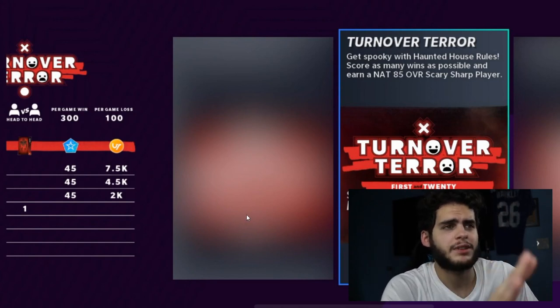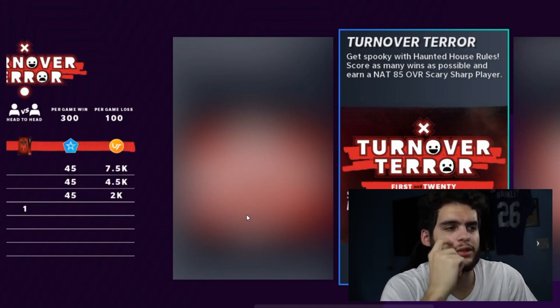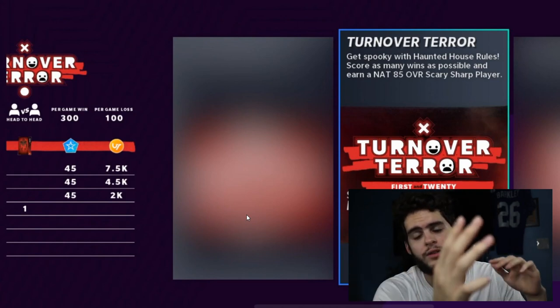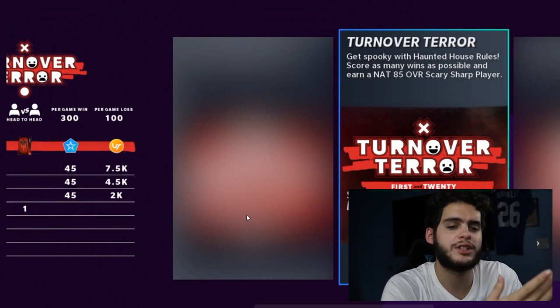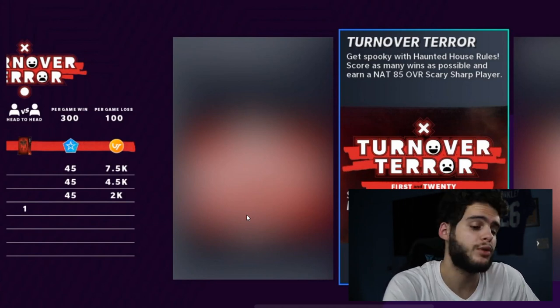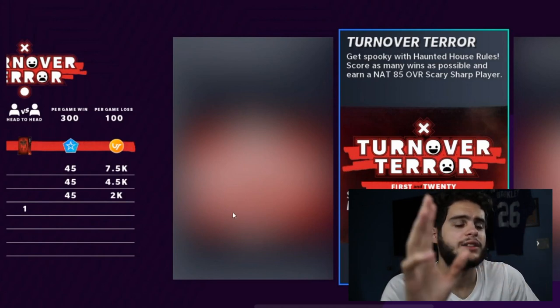That wraps up the 'what to do first' section. You could also go into packs and the re-roll, but they patched the re-rolls already — I want to mention that. This morning there was a glitchy re-roll with 350 treats that people were making tons of free treats and coins on. EA patched it within about 45 minutes. They move quick when it affects their pockets — that's just the truth.